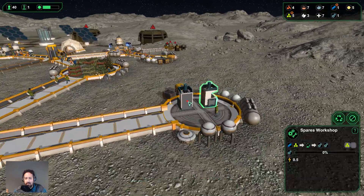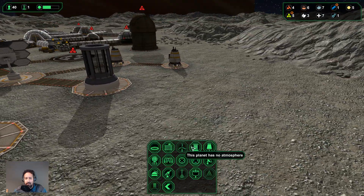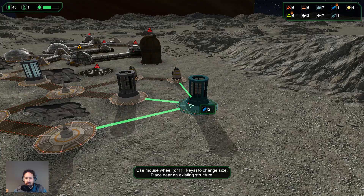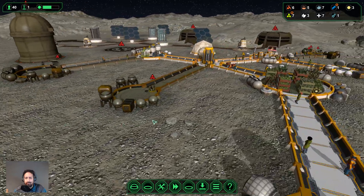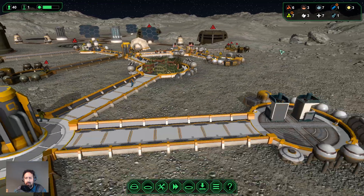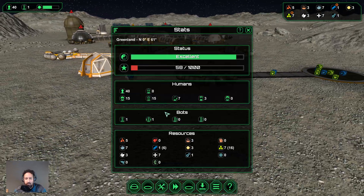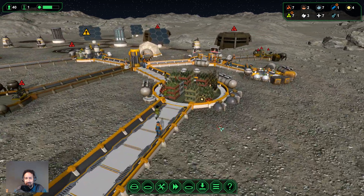What we want now is to get another power collector — I think we'll go for the small one since we don't really need a big one yet. We're getting close to rock bottom with our food supplies, which is not quite what we want. We have very few ready meals — we're running low on ready meals and on vegetables. We have six vegetables at the moment, that's just not enough, we need way more than that.